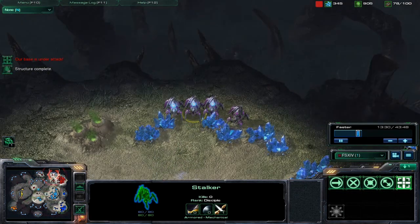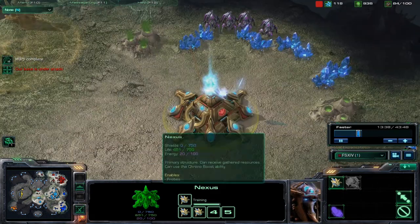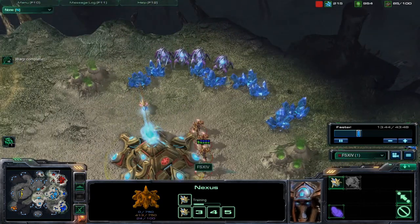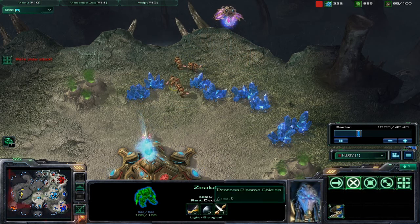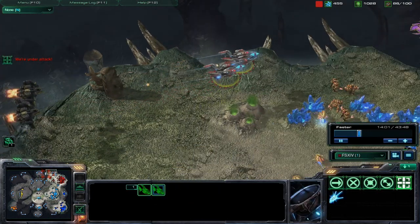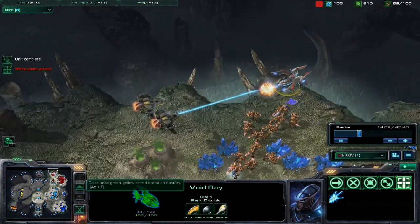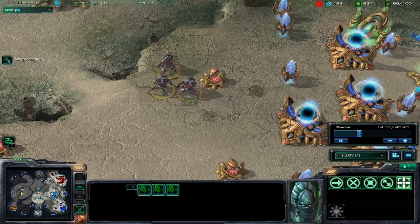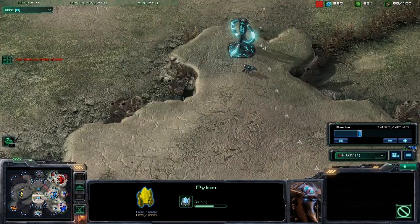We got a few stalkers being warped in by a warp prism — you can't see it — and they're going ahead and attacking my natural expansion. I get a sentry here, no problem. My zealots were already here prepared and they're going to take them out. The zealots have the one-upgrade blades. Void Rays are coming in but being attacked by these Vikings. I'm going to turn them around and start attacking. At the time I didn't have control of them. Some stalkers in the area are going to take out these Vikings. I've been building the robotics facility to get my observer out.